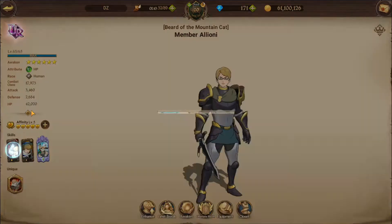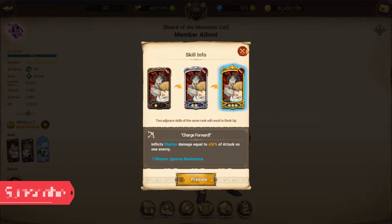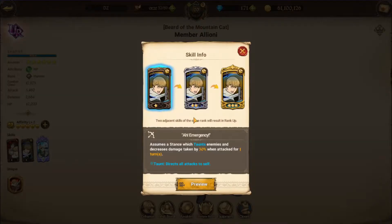His first skill is Charge Forward, a single target shatter damage — 180 single target damage, 270 single target damage, and 450 single target damage. Shatter is actually nice because it ignores resistance, so it's okay.